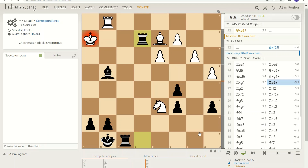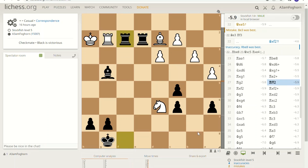This is called 'pigs on the seventh' — because the rooks can swing back and forth and eat anything that gets in their way. And this is an absolute pin on this rook, so it cannot take that bishop.